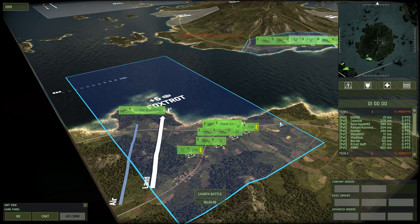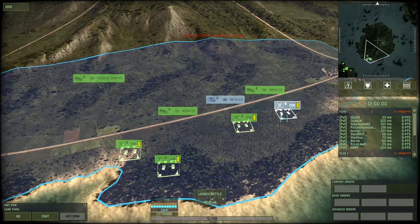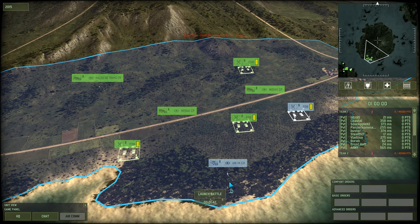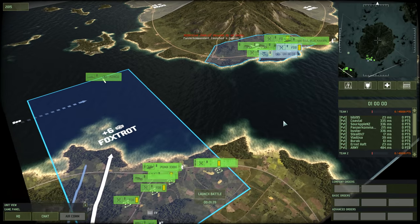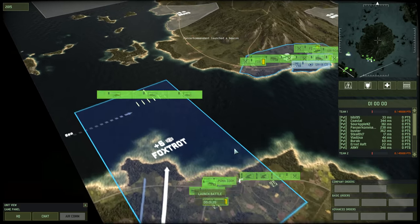Hey guys, Stealth here. Time for a live gameplay, and this is a live gameplay on a map that you rarely, if ever, see. This is Smoke on the Water, and in case you haven't seen the map before, you've got a large naval slash land spawn zone on Foxtrot.